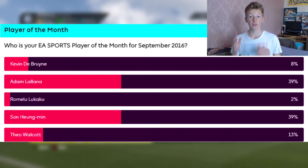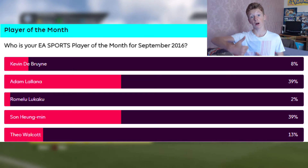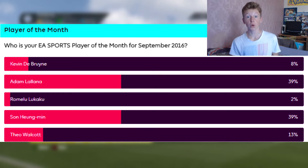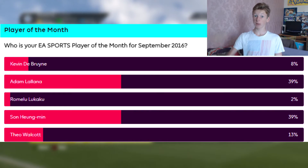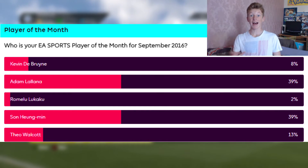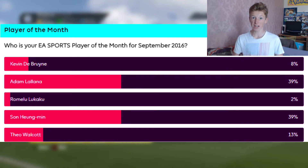As you can see on screen, the top players with the most votes are Son and Adam Lallana. This means the next squad building challenge will either be Adam Lallana or Son. So with a bit of common sense, you will obviously need to buy Korean players, English players, Liverpool players, and Tottenham players — and the reason why you can make an insane amount of coins with this is because of the squad building challenges.